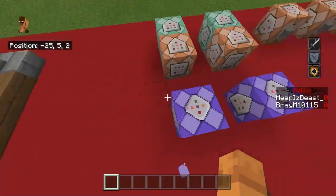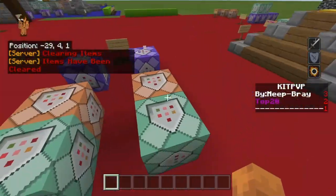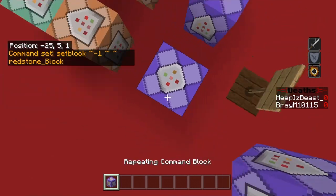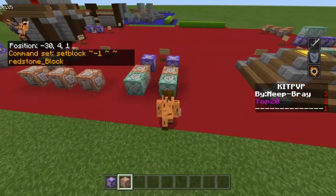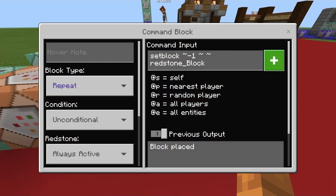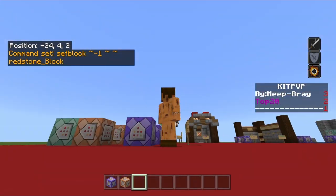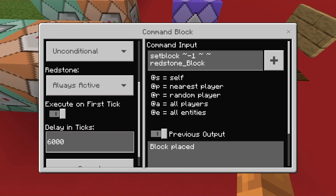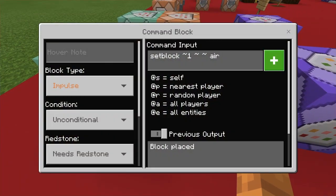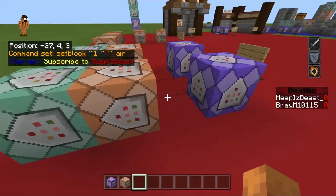So the next one is a tell raw message — it says in chat 'subscribe to meepisbeast and subscribe to Bray.' That's a tell raw message and it's these six command blocks right here. What you guys want to do is put down a repeating command block, then make a space and put two command blocks — make sure the second one is a chain block. In this repeating block — pointing up, repeat unconditional always active — this is setblock ~-1 ~ ~ redstone_block. The delay in ticks is 6000, so every 6000 ticks — about five minutes — it places down a redstone block to activate the chain, then sets that block to air to delete the redstone block.